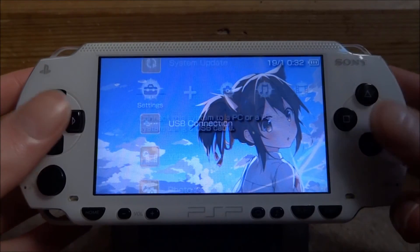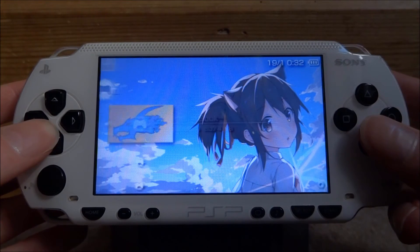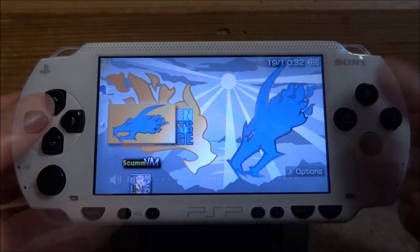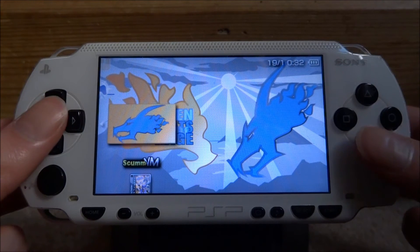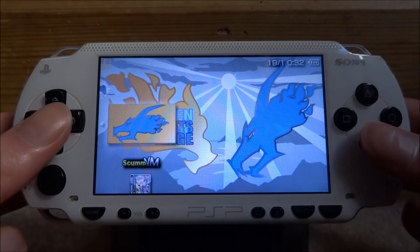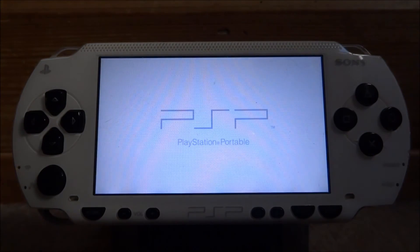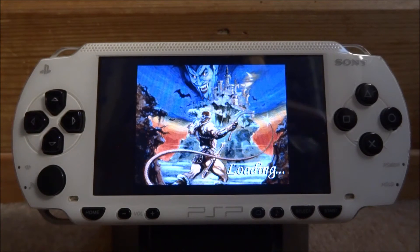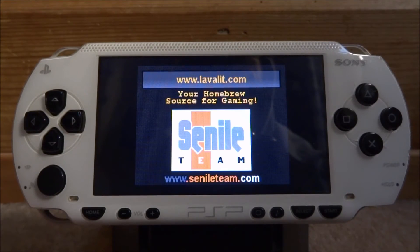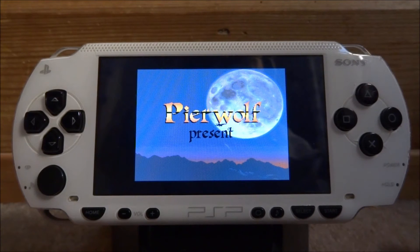Now I'm going to go onto my PSP and show you guys how to play the games. Once you're back on your PSP, scroll over to your memory card. From here you can find the OpenBOR emulator. Once you've got it, all you want to do is press X to open it. Make sure you've only got one game in the packs folder and then the game should load up straight away.